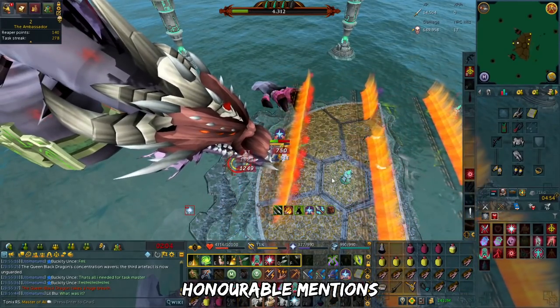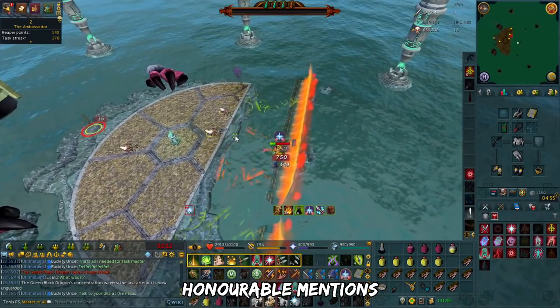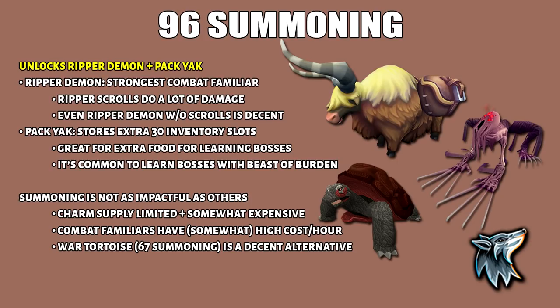The final section: the honorable mentions. These are the list of nice optional unlocks you can include as well, which help in the long term but they're not super important for beginner bossing. I'll start with 96 summoning and that unlocks ripper demons as well as pack yaks. Ripper demon is currently the best DPS familiar in the game. On the other hand we have pack yak which is really nice for storing more food. Summoning is really amazing and helpful for PVMers. However, it doesn't make the same immediate impact as others I listed above. You're also time limited on charms as well as being somewhat expensive. It's also going to cost a lot to use per hour if you were to use combat familiars because ripper demon scrolls don't come very cheap.